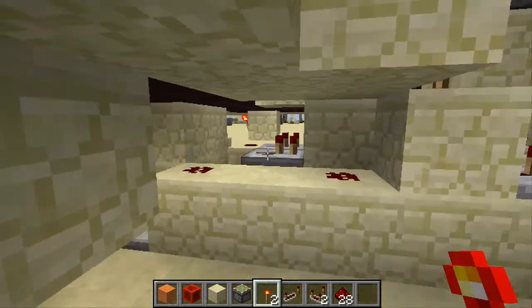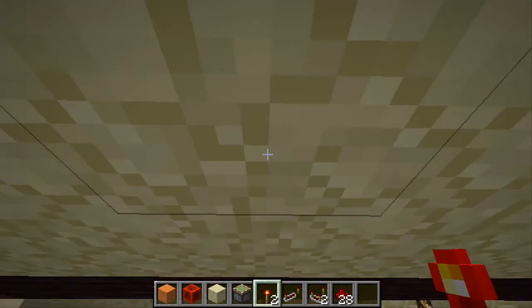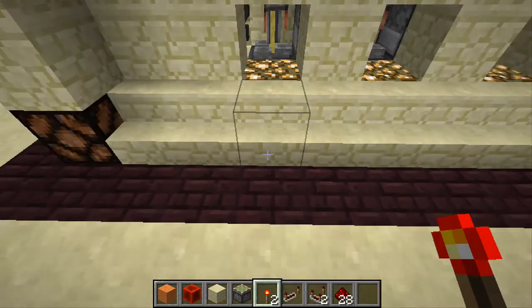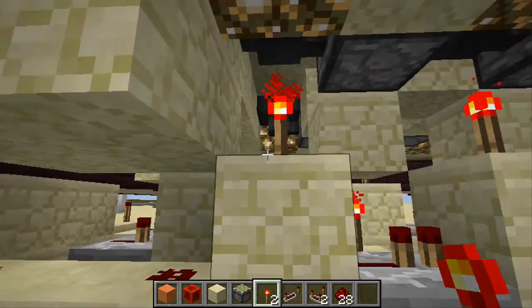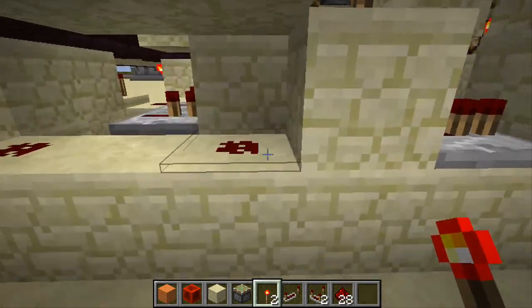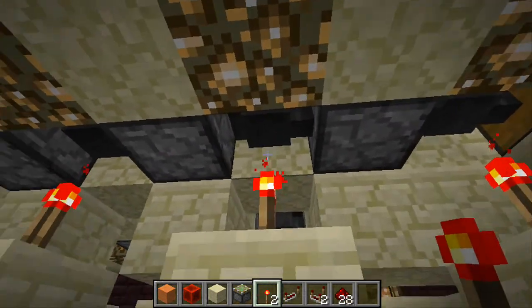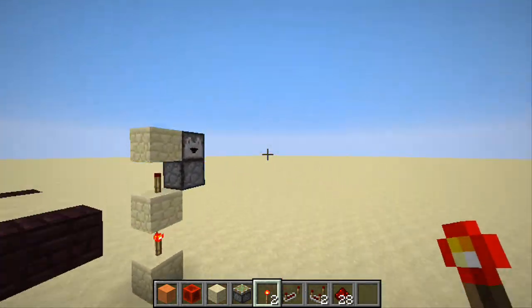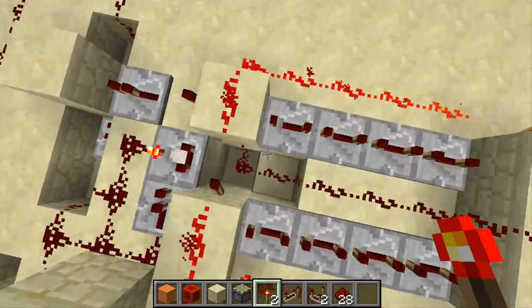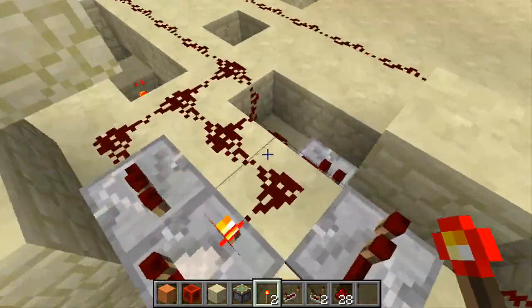Inner workings right here. When this repeater gets powered, it goes to this, which allows for a short time to get rid of all the bottles that are in here. When this line gets activated, it activates all of these, which allows for all of these torches to be turned off for a short period of time and lets the bottles flow into the dispenser. When the bottles are put in the dispensers, this line activates — once this is completed, it activates this line under here, which goes around and activates this.